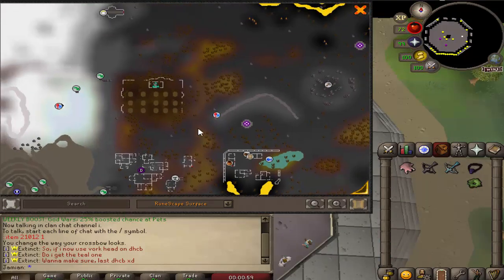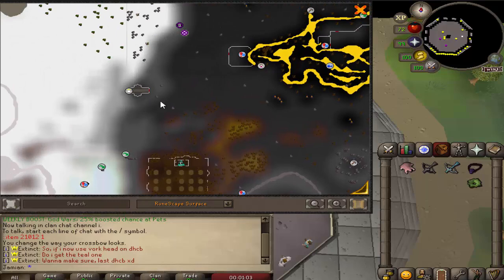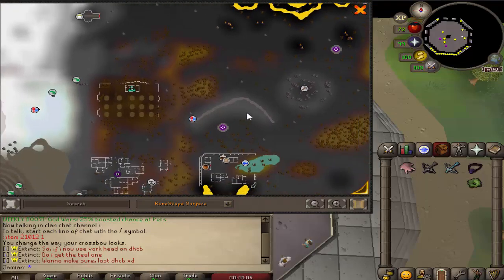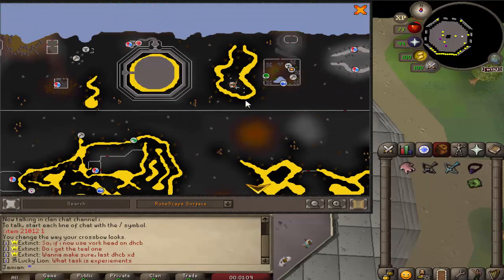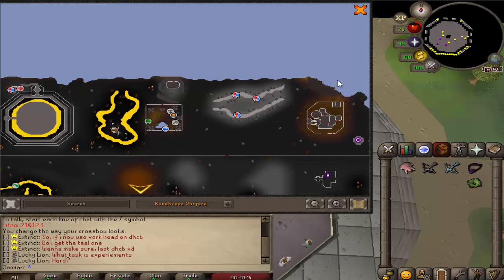That place is the new tier 96 slayer monster — the Undead Necromancers. There are four spots where you can kill them: right here south of the Chaos Altar, right here near the God Wars Wilderness Dungeon, over here next to Scorpia — which is actually a multi-spot so you can kill two at once — and a Donator Zone spot.